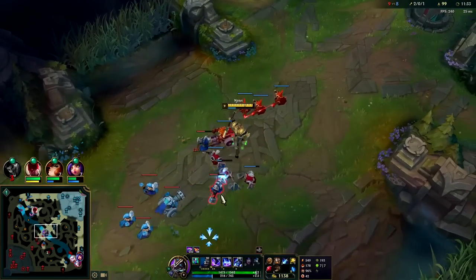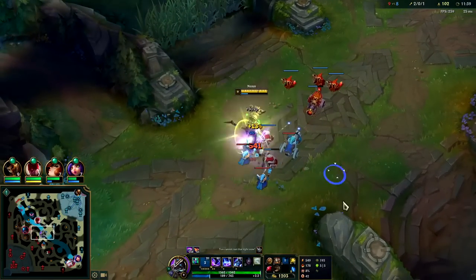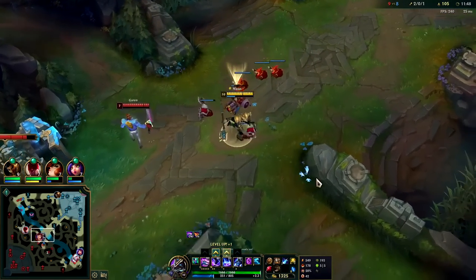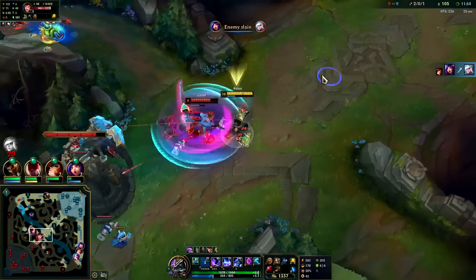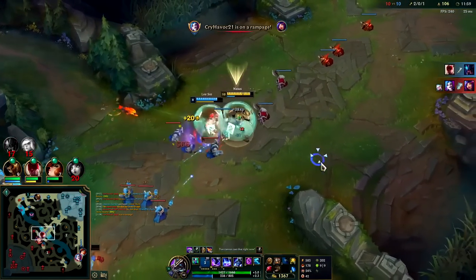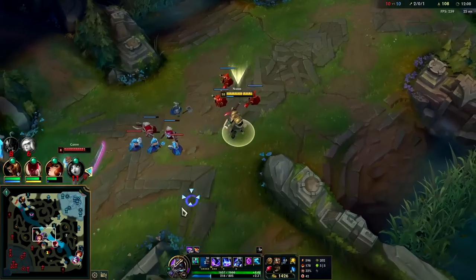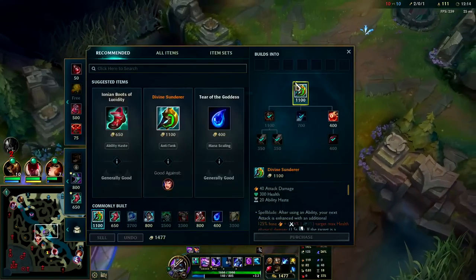Against some melee matchups you can get away with Lethal Tempo or Conqueror — they're both solid — but in general against range you need Fleet. Even against melee it's hard to go wrong with Fleet. Want to hit him in the head with my Q, taking a turret shot — not a big deal, I can heal it back. At 566 stacks you only need two autos on a melee minion and then a Q and it's a goner. There's no reason to stay — I'm sitting on a full Divine Sunderer, it's a good time to reset.